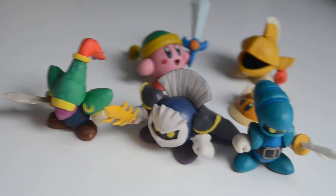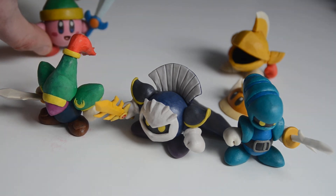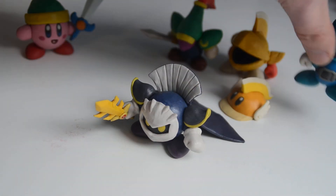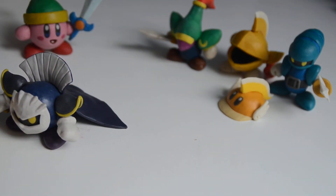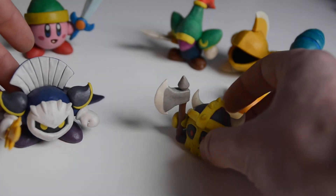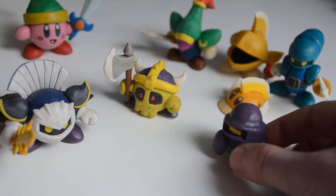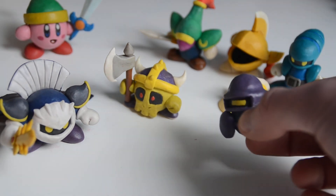Of course Meta Knight also has a lot of other subordinates — namely the Meta-Knights, I think they're called, as a group. Which is confusing because Meta Knight himself is called Meta Knight, and the Meta-Knights are his subordinates. One of them is this one: Axe Knight — just a skull with a Viking's helmet. And this one — I've forgotten his name, but they can shoot out spears from their body, so maybe it's Spear Knight.